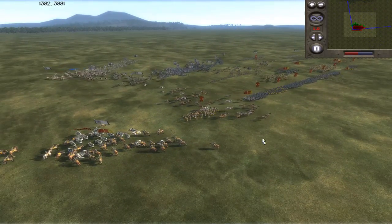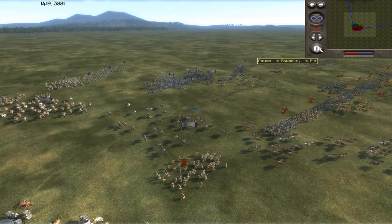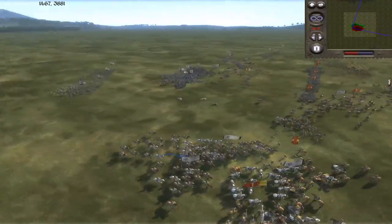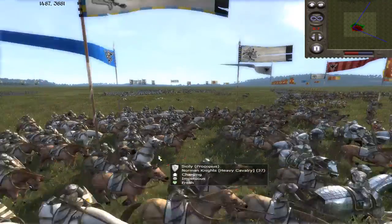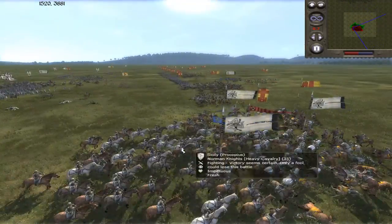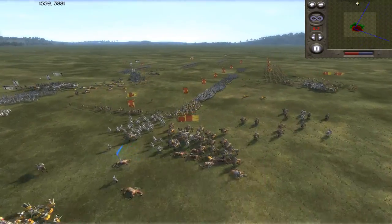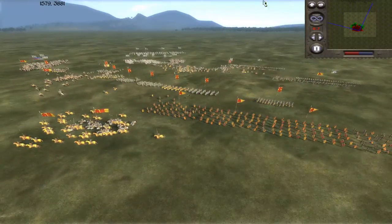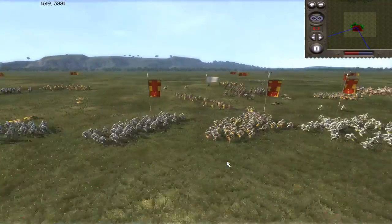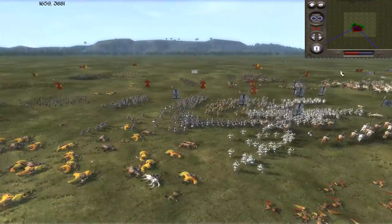Spain and Sicily actually have a lot of similar cavalry options. Norman Knights and Spanish mounted Conquistadores have identical stats. I think there might be some small differences if you look at their files, but the real advantage Spain has, of course, is their tremendously overpowered dismounted Conquistadores, which is probably the best infantry in the game.